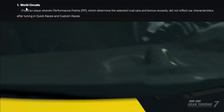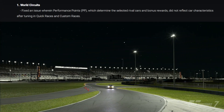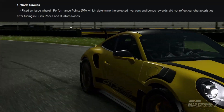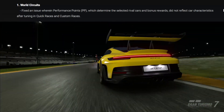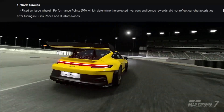Number one is world circuits. This fixed an issue wherein PP, or performance points, which determine the selected rival cars and bonus rewards, did not reflect car characteristics after tuning in quick races and custom races. This was a way to make a lot of money — I did a couple of videos on this — but it looks like that has now been rectified and you can no longer make those crazy amounts of credits.